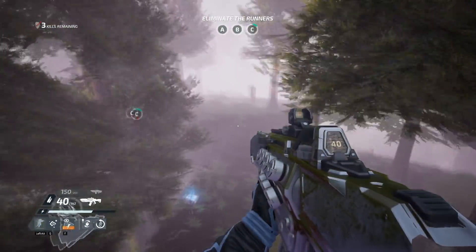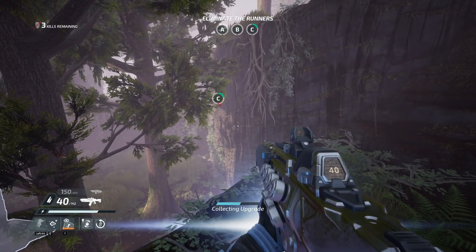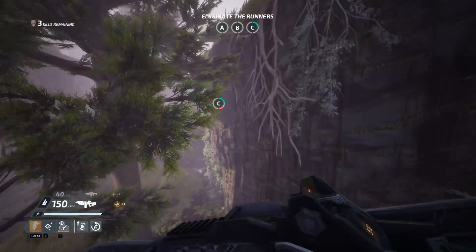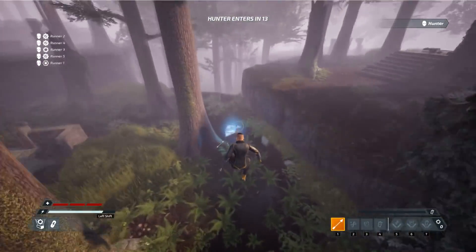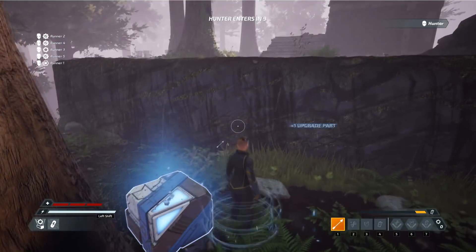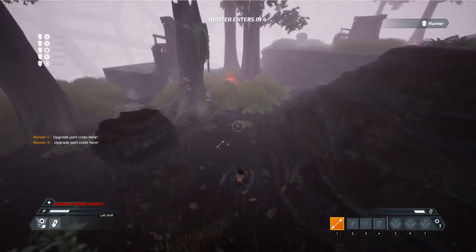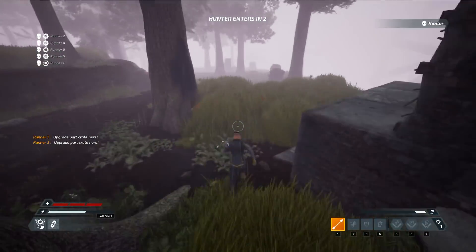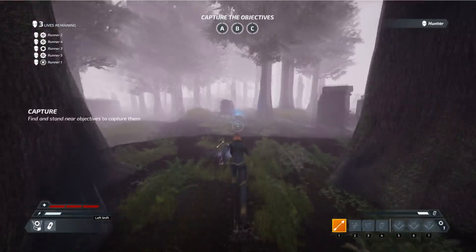The hunter is invincible and cannot be killed; however, various effects can be applied to slow the hunter and their progress, giving runners a chance to fight back. Runners gain the third-person experience, where they parkour around the arena to be as stealthy as possible and upgrade their class with various tools to combat the hunter without getting caught too early. Runners have to balance stealth with agility, as they may have to be quick on their feet if being chased by the hunter.